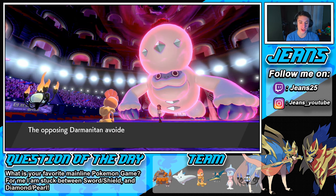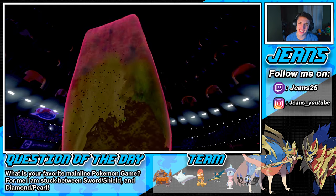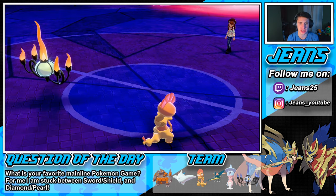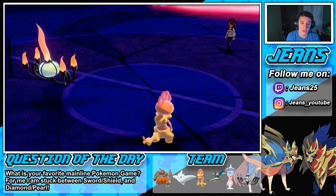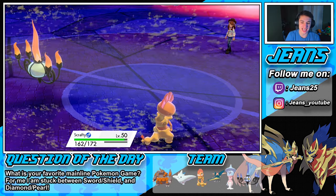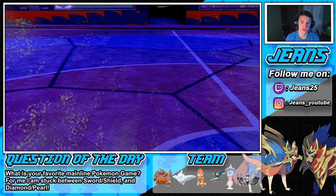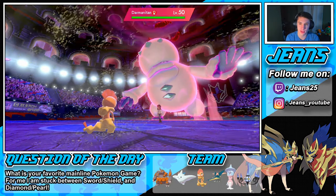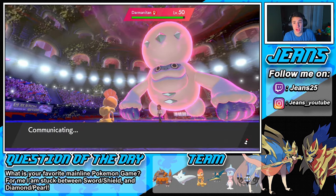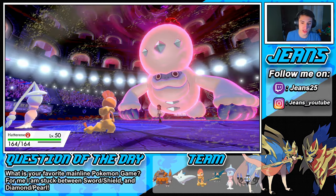The Heat Wave is going to do some work — our Moxie went up. But the Darmanitan avoided the attack! He's going to take out our Chandelure. We're on Focus Sash though, so we survive. We're going to Dynamax our Scrafty, go into Max Knuckle, and start raising our attack. Moxie just boosted it plus one. We'll take some sandstorm damage, no problem. Our Chandelure goes down, so we're going into our Hatterene.